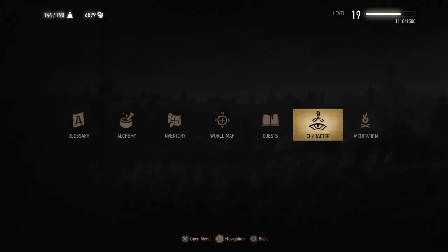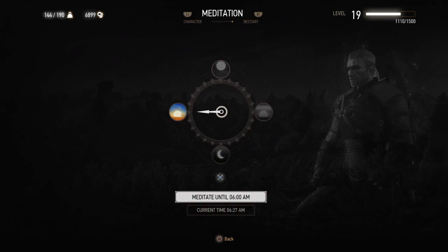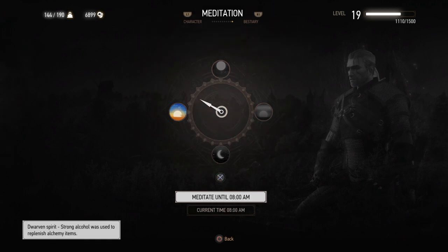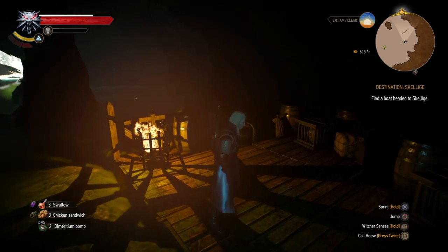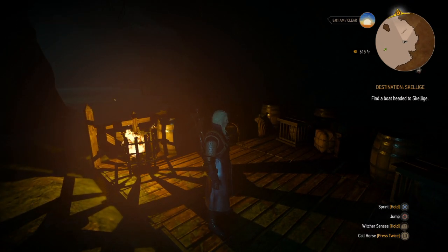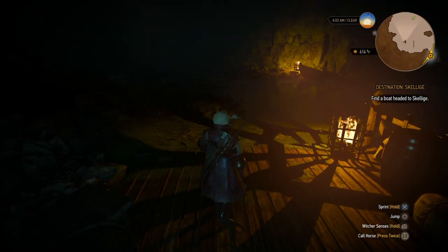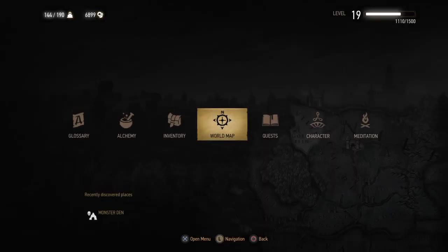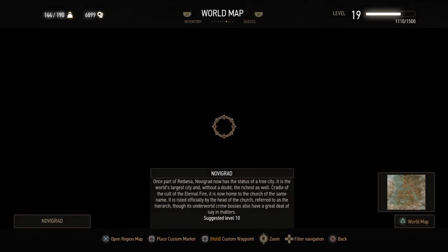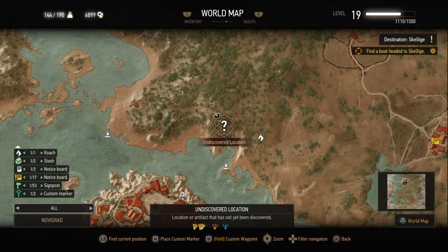Let's just meditate a bit. Because I'm not playing on the hard difficulty levels, while meditating all your vitality and health gets restored, even your potions. Voilà, see — I have three Swallows and two Dimeritium bombs, or whatever they call it. The bombs get filled up, the potions get filled up, and your health gets filled. So that was the one undiscovered location I wanted to discover, which was a monster den.